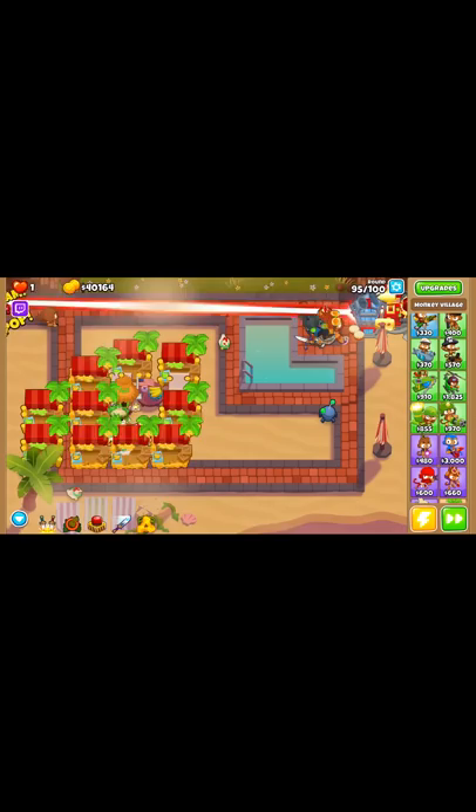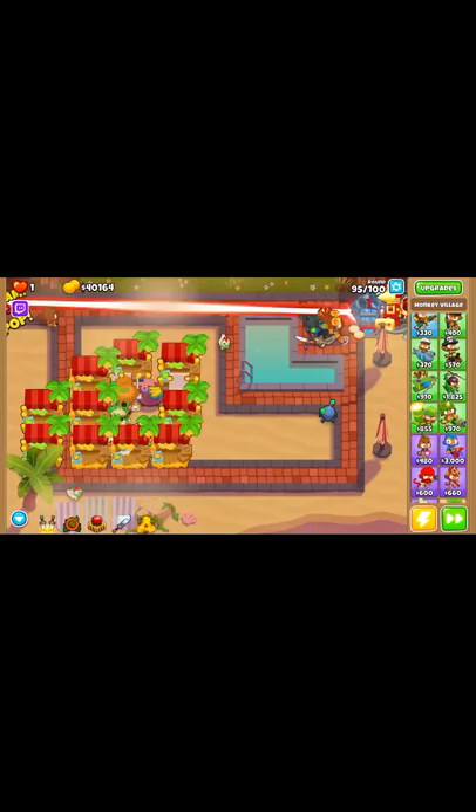On top of this I went to Ray of Doom and tried to win as fast as possible, but if you go a stalling strat you could use the druid's ability way more, making it even more profitable. One super easy way to do this is to get a MOAB Shove helicopter to slow down the blimps. If you're looking for an easy way to get some extra cash in your Impoppable or boss runs, 0-4-1 druids are the way to go.